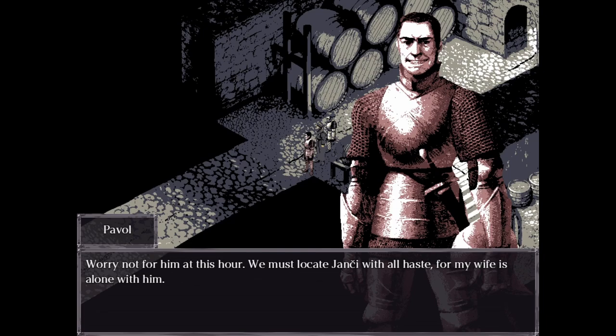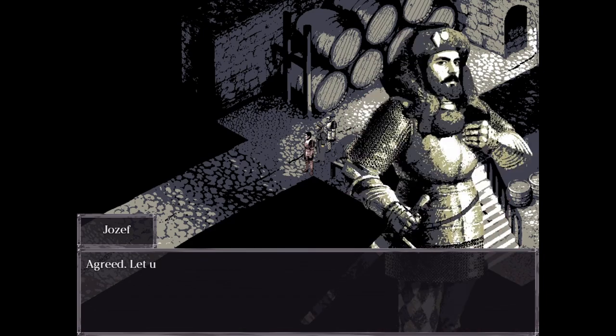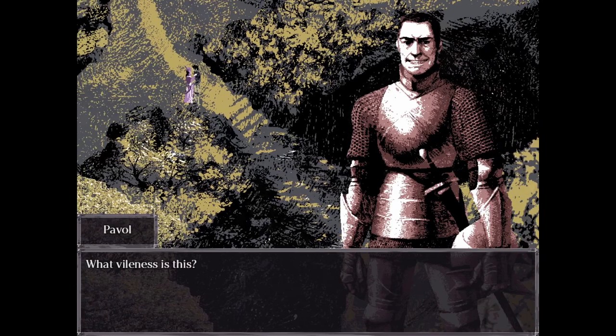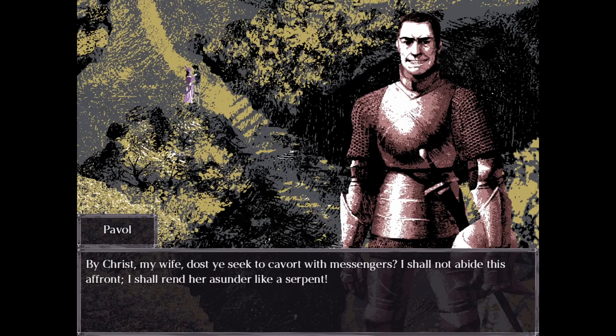"Worry not for him at this hour — we must locate Yancey with all haste, for my wife is alone with him." "Agreed — let us proceed. And you, Pistik, prepare yourself." So yeah, that guy is just not very... "What vileness is this? She doth embrace him." "By Christ, my wife! Dost he seek to cavort with messengers? I shall not abide this affront. I shall rend her asunder like a serpent."